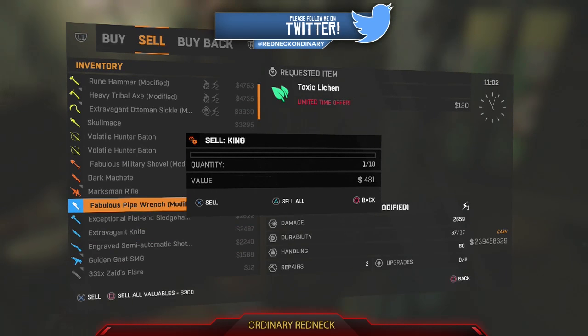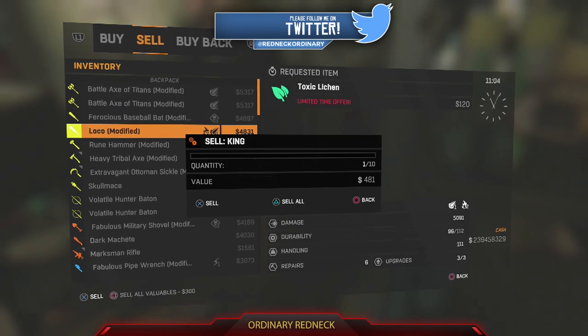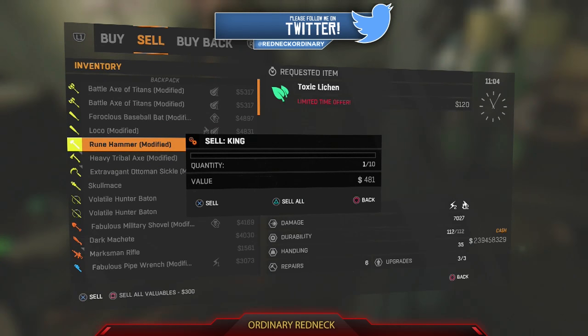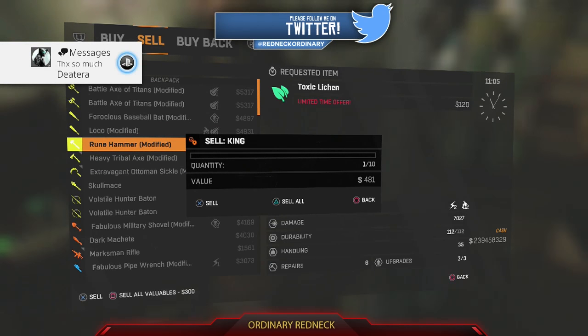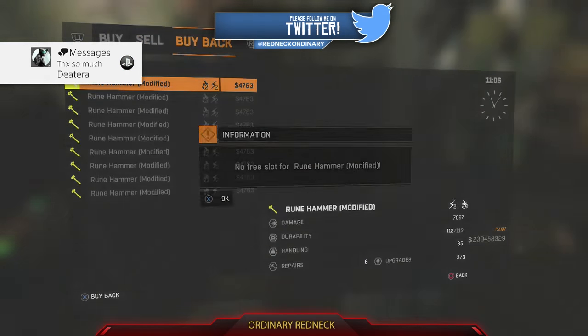Your cursor will move to the back like this. Once you get the timing down, go to whatever you want to duplicate and choose to sell all. The bigger the stack, the longer it's going to take. After you sell it, go to the buyback and buy your duplicated item.